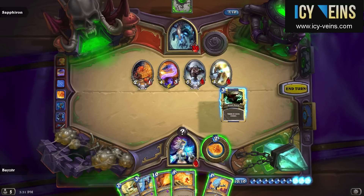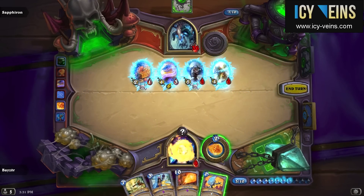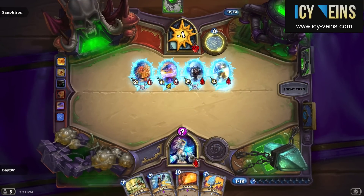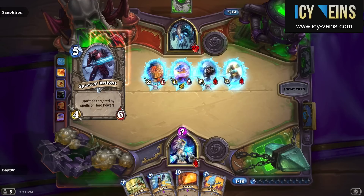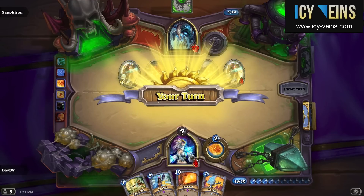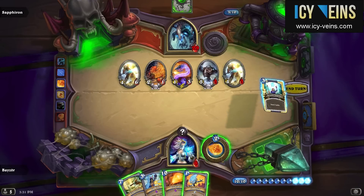At this point, Flamestrike would have wiped Saffiron's board, but I chose not to use it. The reason for that is that I wanted two things: first, I wanted him to pile some more minions on his board so my Flamestrike would be even more efficient. And the other reason is that if I had played Flamestrike, I would not have been able to make efficient use of the rest of my mana. And indeed, just as I expected, Saffiron played an additional minion, and so my Flamestrike ended up doing slightly more damage.